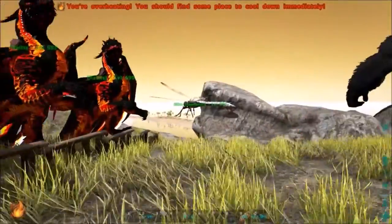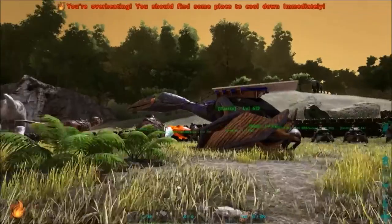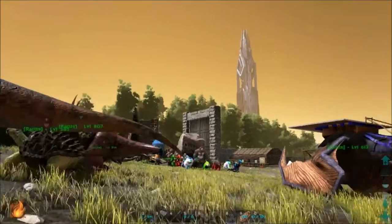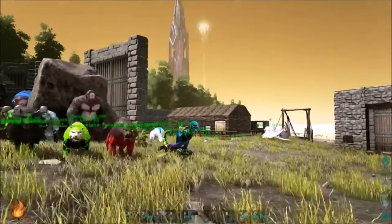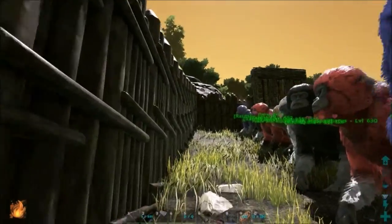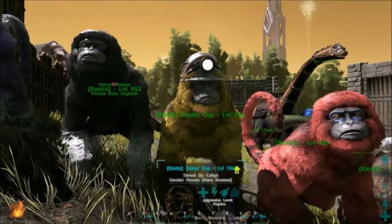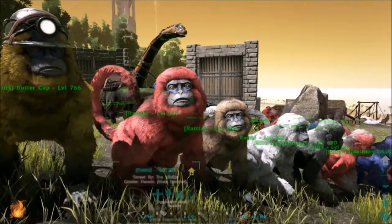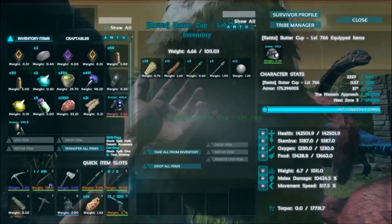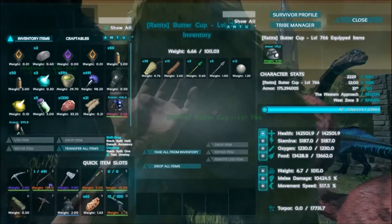Here are my other dragons, and then my other birds — they're kind of all over for now, up against this fence. All my monkeys I just moved over here. As you guys can see, I have quite a few. Buttercup is my best. Buttercup has a lot of stats — 517 movement speed, a lot of health. Stamina is never ever a problem.